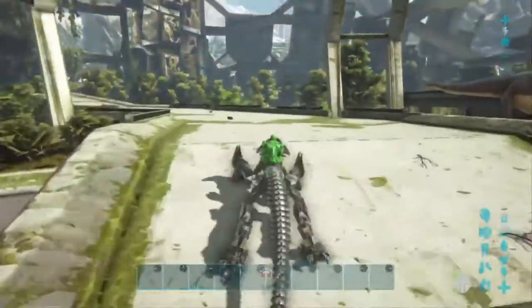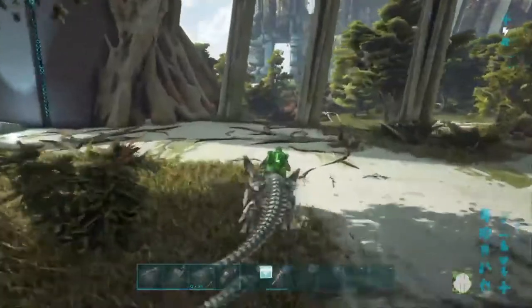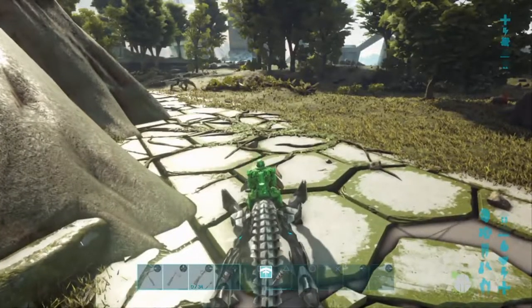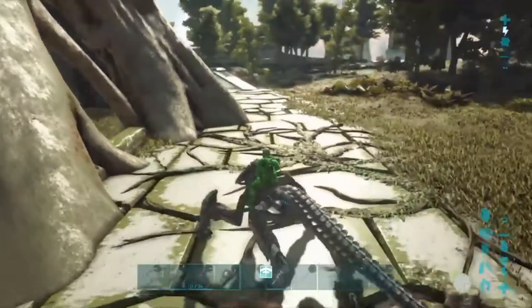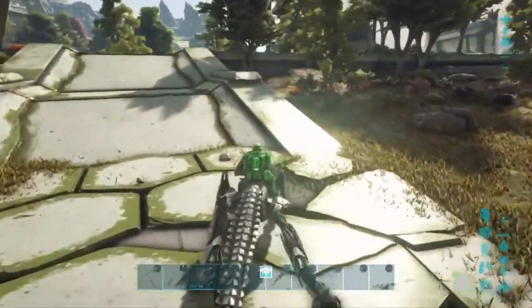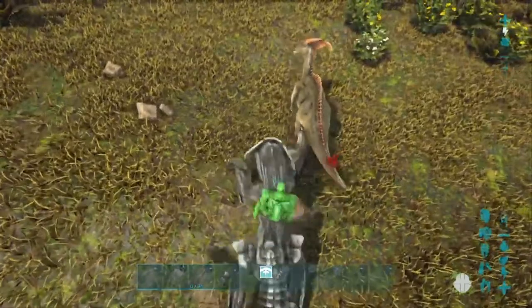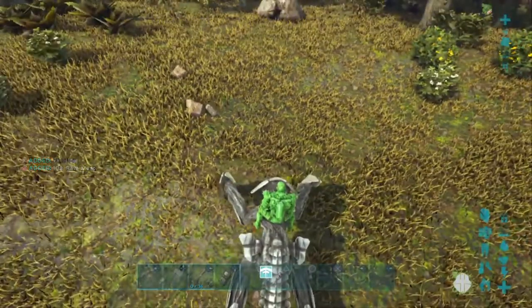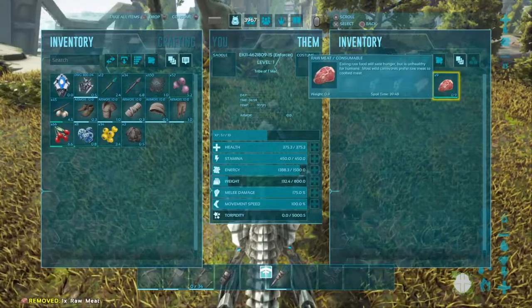The X button makes him jump, so he does have the ability to jump which is pretty cool. I'm going to find something small to test him on since he's only at 175 melee. I hear some dillos around here. Look how long it took him to kill that dillo — it was only a level 25, so his damage at level one is pretty low.